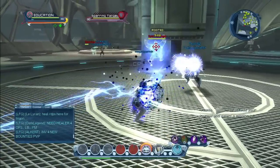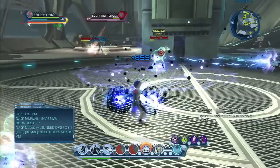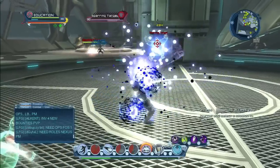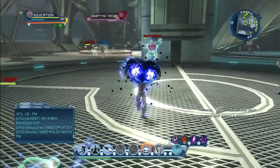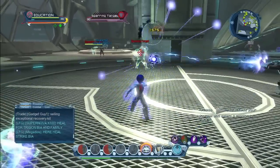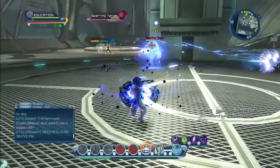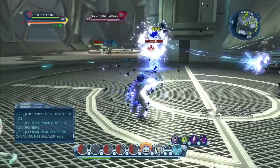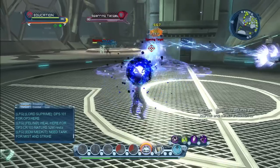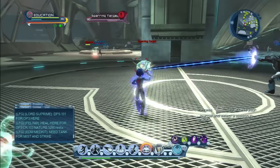So you cast Gravity Well, clip it with Warped Reality — repeat that throughout the rotation. Keep casting Gravity Well and clipping it with Warped Reality each time.